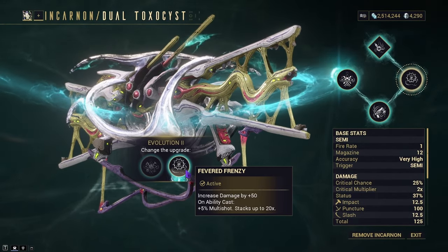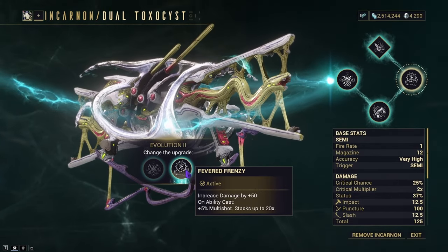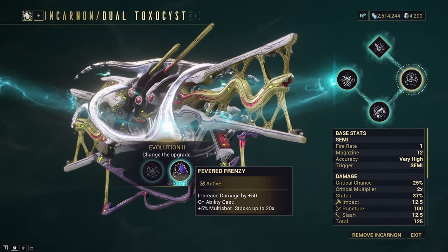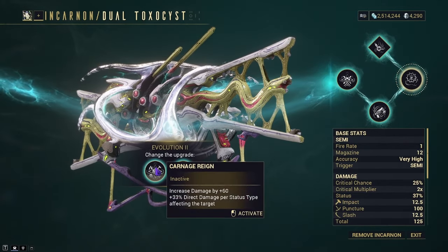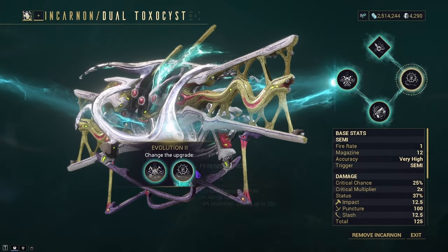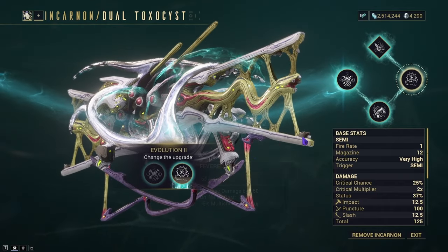It also increases with transference buildup. When it comes to Evolution 2, I personally see perk 2, Fevored Frenzy, being a lot better than perk 1, Carnage Rain — because while Carnage Rain is like a conditional overload, Fevored Frenzy applies overall better in my opinion.